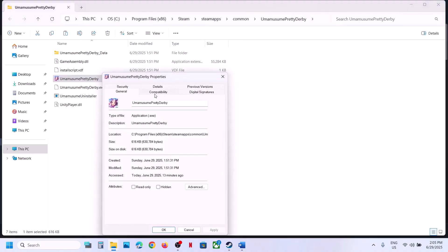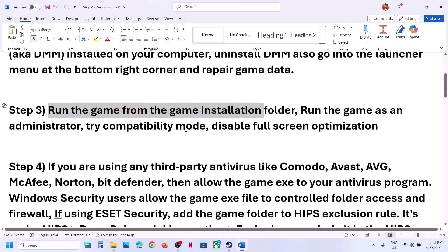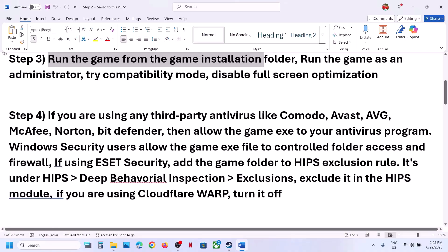If putting a check on all these boxes still doesn't work, uncheck all those boxes, hit Apply, click OK, and follow the next step. The next step: if you're using any third-party antivirus program such as Avast, Norton, Bitdefender, or McAfee, allow the game .exe file or the complete game folder as an exception in your antivirus program.